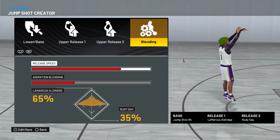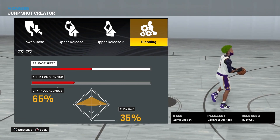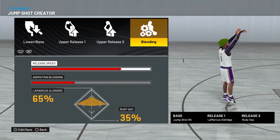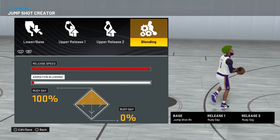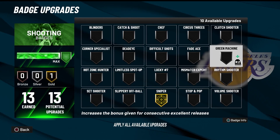Here's the jump shot for the spot-ups. You can use it at four-out or three-out — that's up to you. It's kind of slow in my opinion so I use it at max speed, but you can slow it down if you want. You can also change the upper release if you want — what matters most is the base. Base 84 is what you want to use. I learned this from a YouTuber named Koza. Base 84 has a good green window for lower three-pointers.